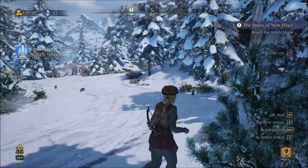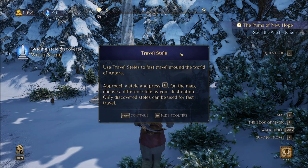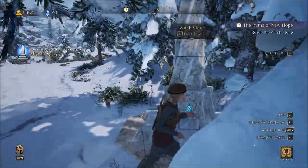Oh, look at those boys. Those boys look super scary. Use the travel steles to fast travel around the world of Antara. Approach stele, press E on the map, choose a different stele as your destination. Only discovered steles can be used for fast travel. Makes sense. We hooked it up.